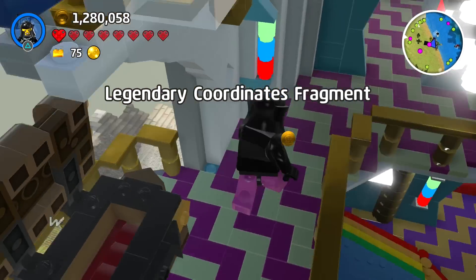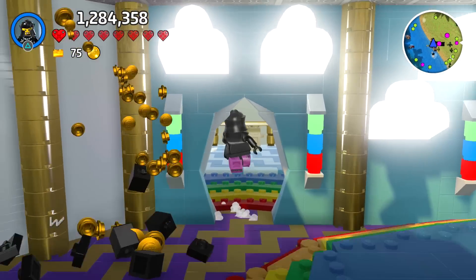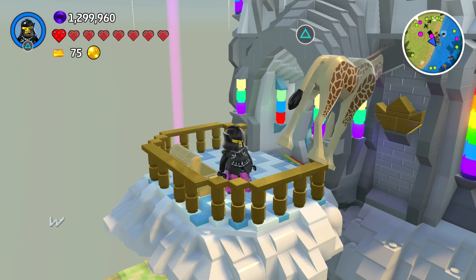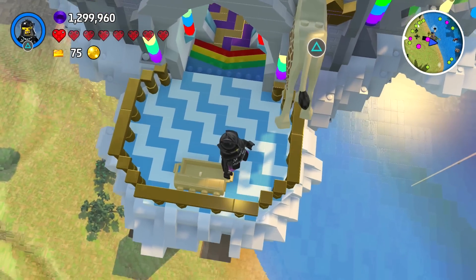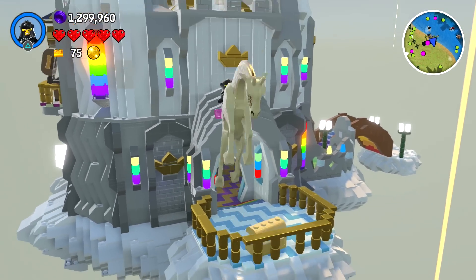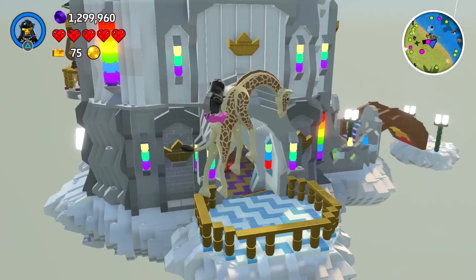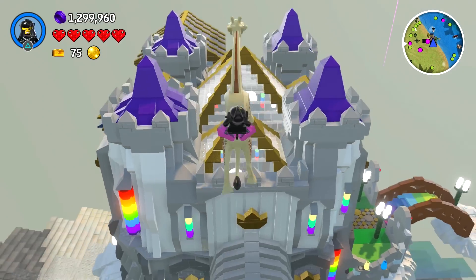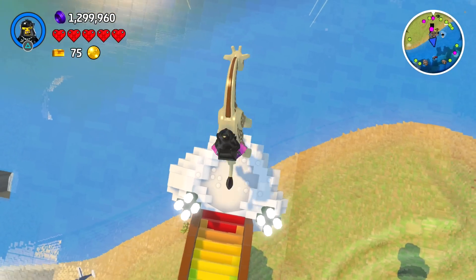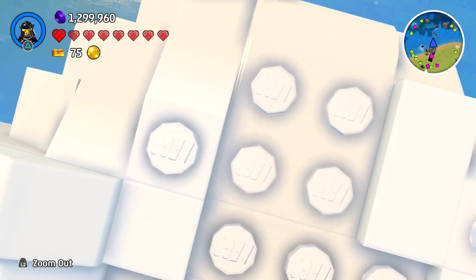And there we go — we have got ourselves some legendary coordinates. Well, some fragments of legendary coordinates. I still don't know what the deal with all of those legendary coordinates are — I keep finding them and getting pieces of them. Can I help you, giraffe? Are you okay? I think it's got its head stuck. Let's not worry about how it got up here, but it's got its head stuck. Let's try and jump on it. I was kind of able to help you, giraffe. It looks like he's headbanging to some music — he's just there headbutting around. If I jump the giraffe off into the water — there we go, I think I've just saved the giraffe's life. Look at the giraffe happily swimming down there.